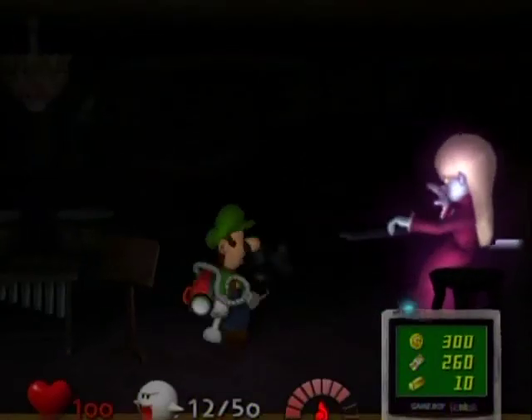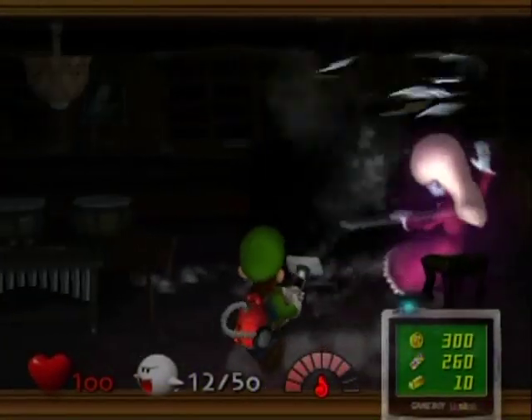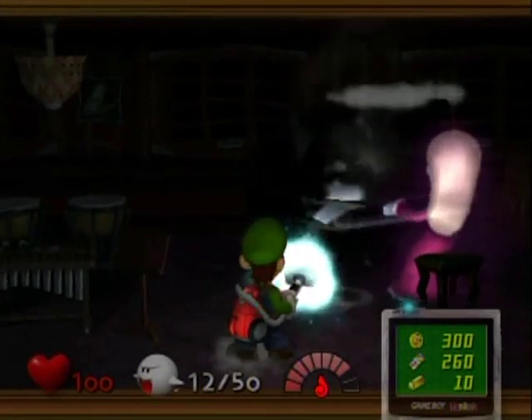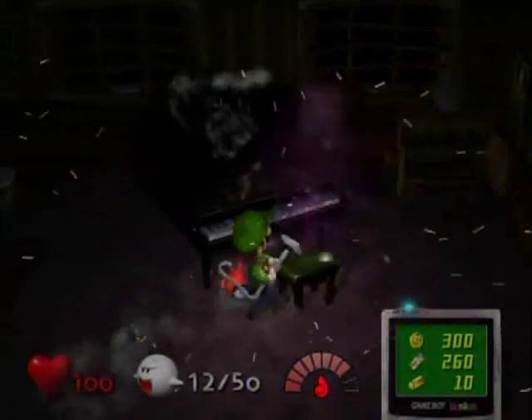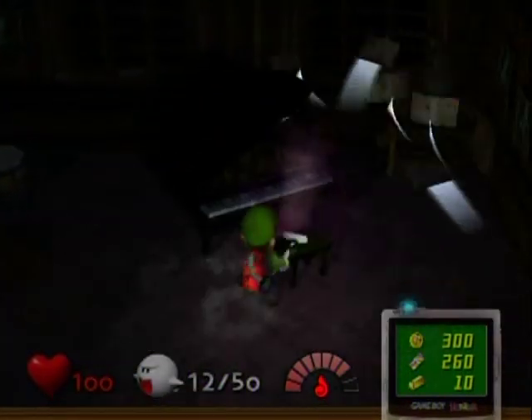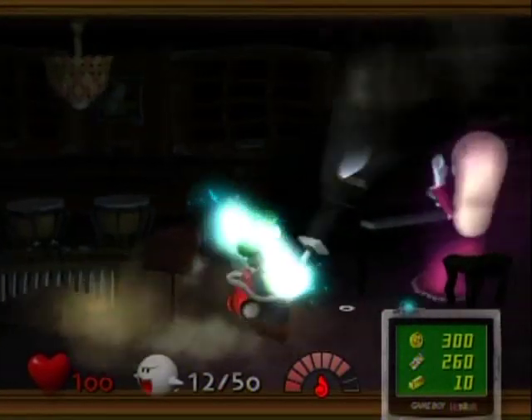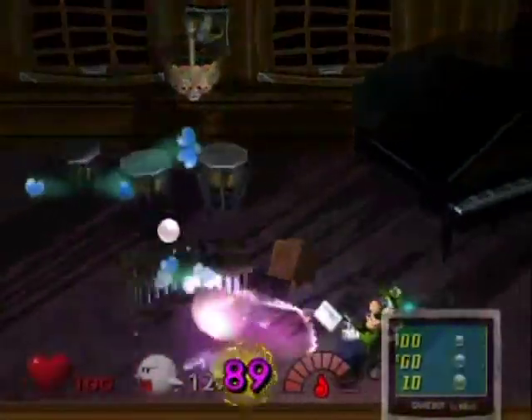I would love to do battle with your lovely music sheets. You have to suck in the music sheets first, and then you can stun her, then suck right onto her with the Poltergust 3000. There we go — let's do this!